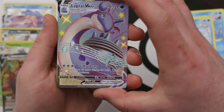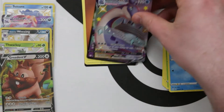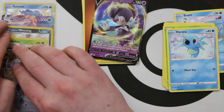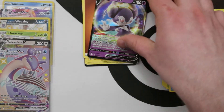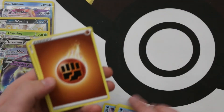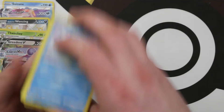Something good coming up — oh, we've got a Shiny Lapras VMAX! That is so gorgeous. And Indeedee V right behind it — that was the new artwork of Indeedee V showing the male form rather than the female. Indeedee is one of the Pokemon with some gender differences. That was a really cool pack. That Lapras is so pretty.